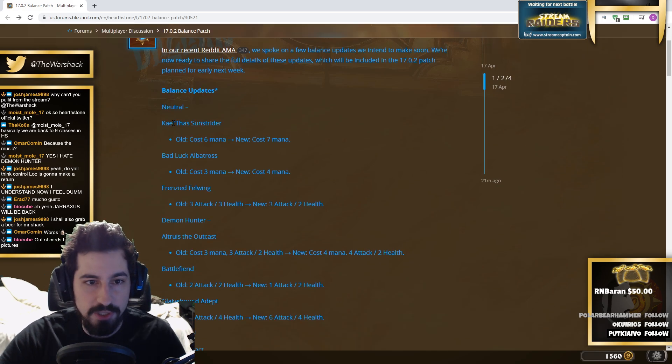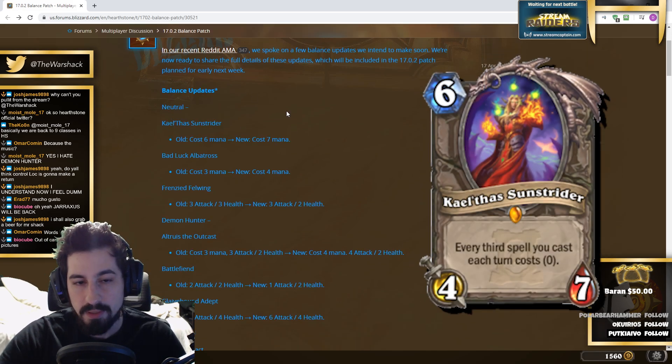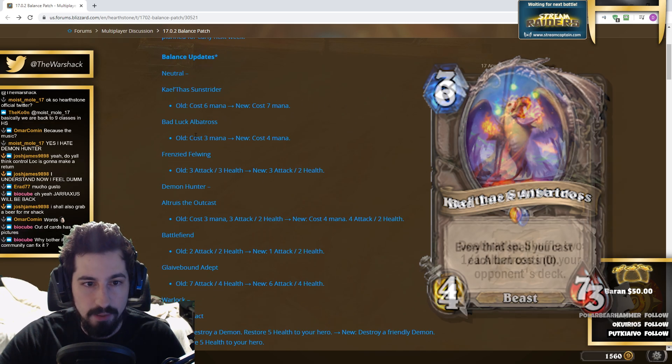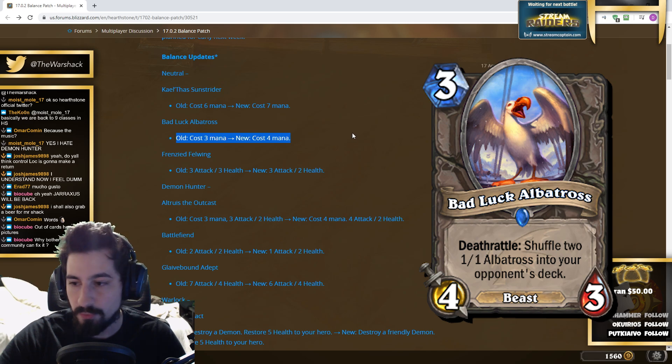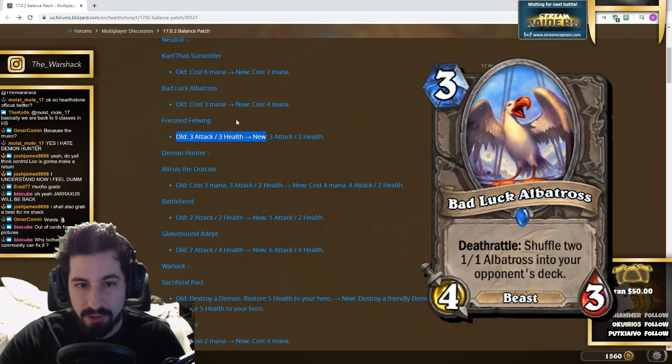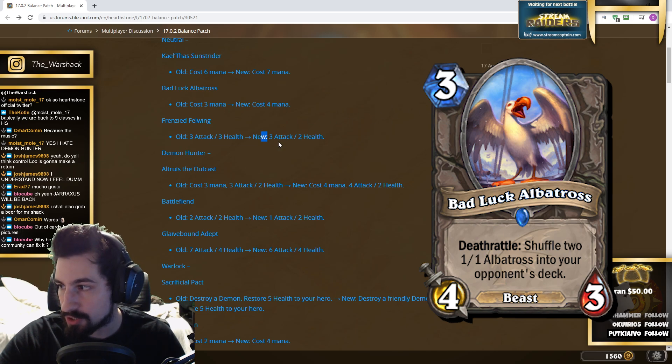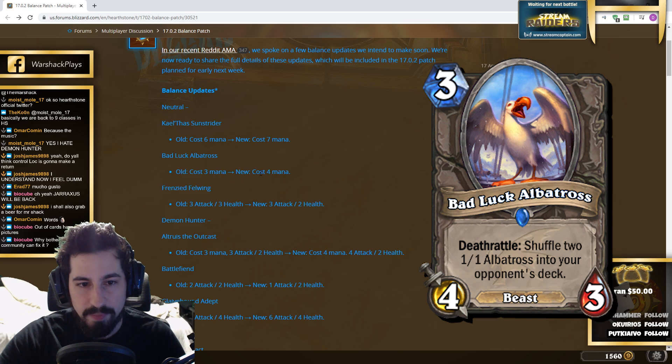Sunstrider is changing to seven mana — the ability of the card is still exactly the same, so the decks that play this card will still play it. Bad Luck Albatross is going from three mana to four mana. They couldn't even put a picture of the card with a green arrow indicating what it's changing to — so bad.